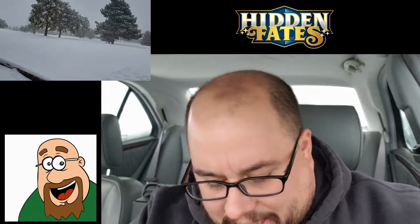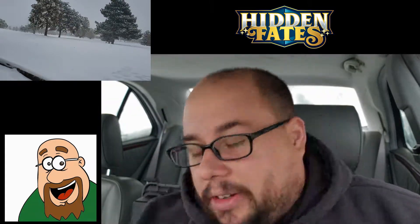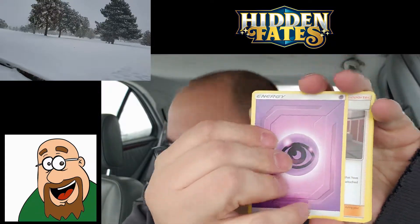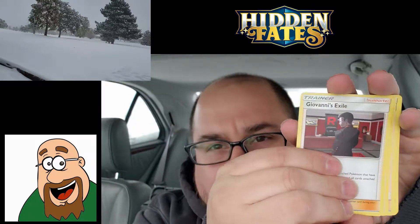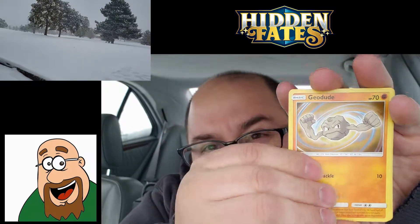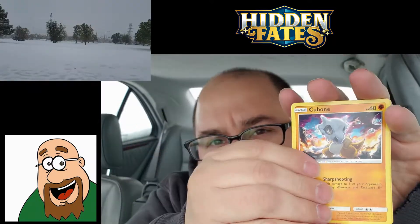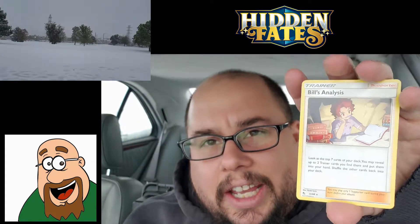Charizard pack — do you think the shiny Charizard is going to be in this pack? We'll see, we'll hope so. Here is the code card for you guys. Psychic energy, Geodude, Vine, Exile, Brat's Grit, Koga's Trap, Geodude, Pikachu, Clefairy, Cubone, Jigglypuff, Mr. Mime reverse, and a Bill's Analysis.